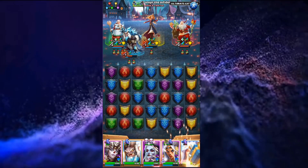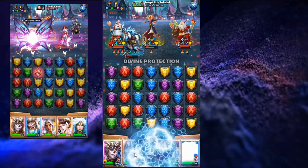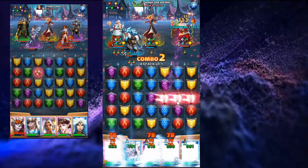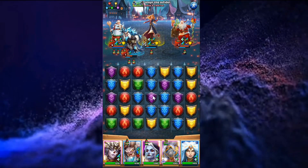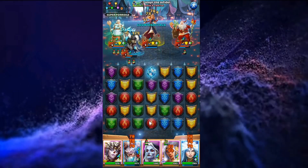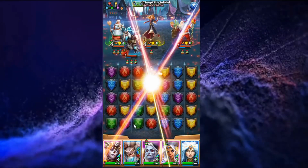With the costume and the emblems she can survive a direct hit from a five-star with a high attack and maxed emblems. Utilizing that defense on a four-star along with minions means that it's not very often that I have my costumed Sabina killed in battle.